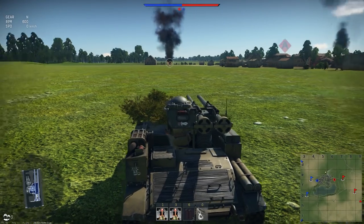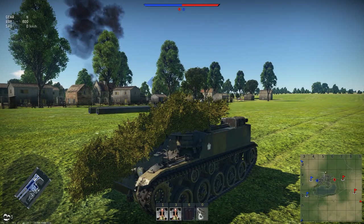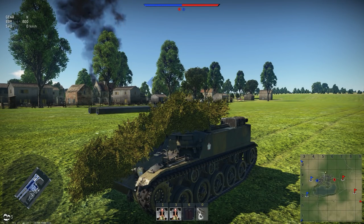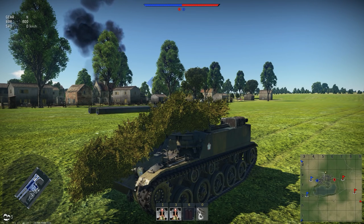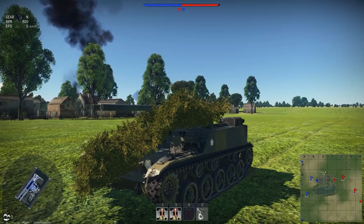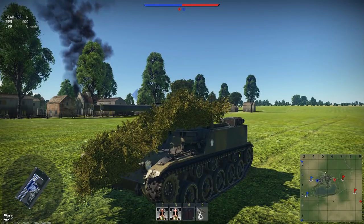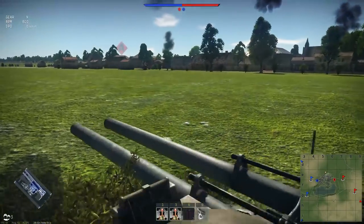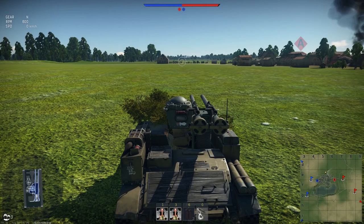I think I've covered pretty much everything that will face the IS-6. You'll notice I have not covered any of the Russians — this is because I play RB, and in RB Russians do not face Russians. If you play arcade, it's pretty simple: the Russians have APHE, just shoot the Commander's Cupolas. If you have the Object 907, use your Heat FS. If you have the T-44-100, use your APC-BC with AT filler. Let's go back to the hangar and wrap this up.